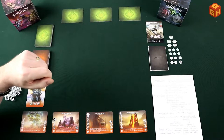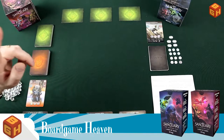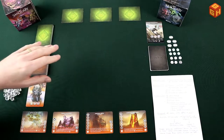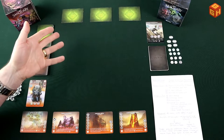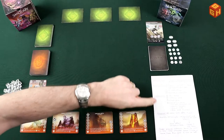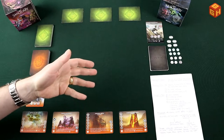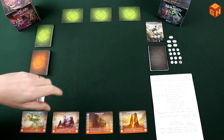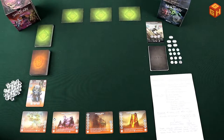Hey everybody, welcome to Board Game Heaven. My name is Raymond, and in this episode I'm going to play a solo game of Sanctuary: The Keepers Era by Tabula Games. What you see here is a prototype copy, so all the cards and texts on them are still a prototype and might change. I've made myself a little sheet with the turn order, and I'll start by explaining the rules.